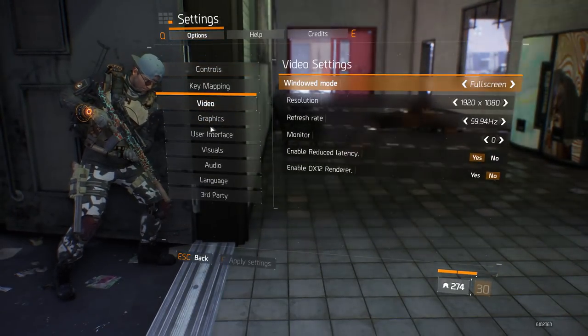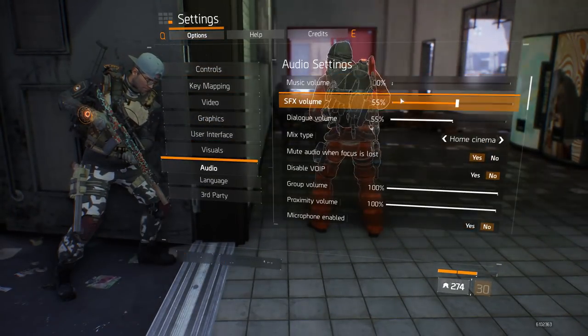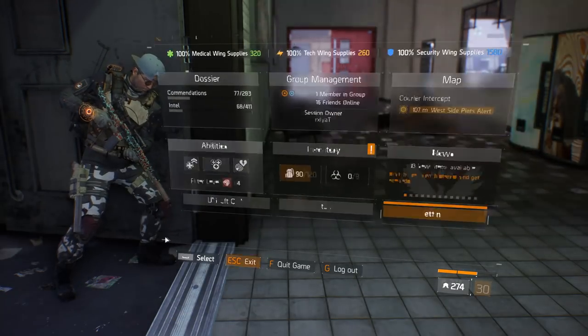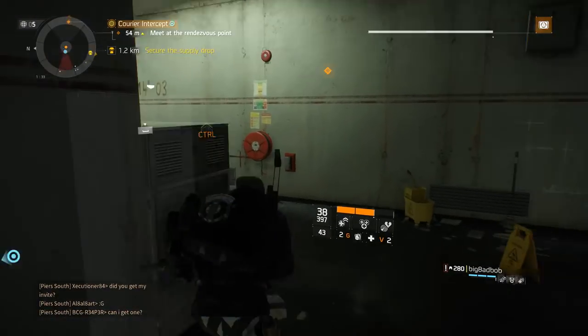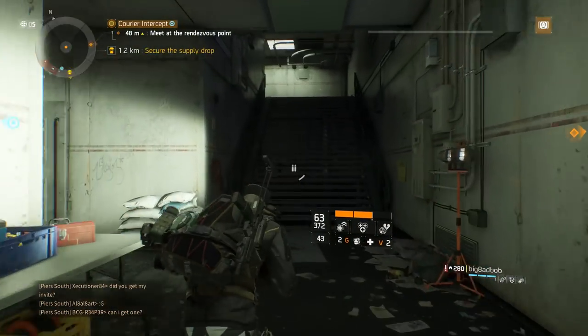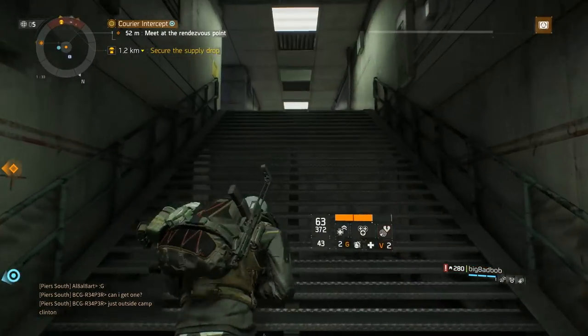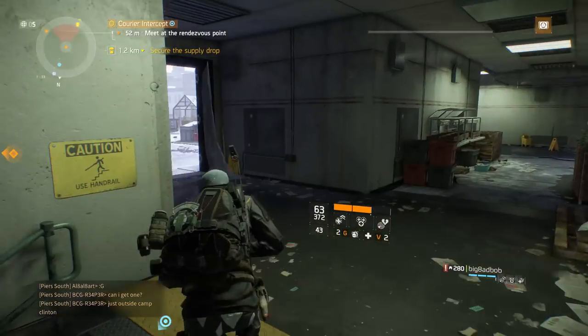In the dark zone, in addition to named bosses, classified gear can drop from contamination events and from chests opened with a dark zone key. And finally, for PVP rank: when you level past rank 40 in Last Stand and Skirmish, you'll be rewarded with classified caches at ranks 45, 50, 55, and so on.